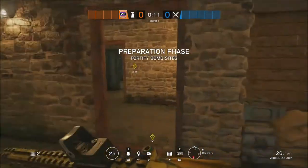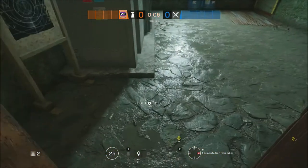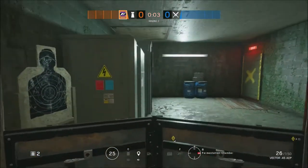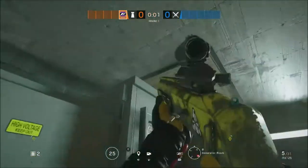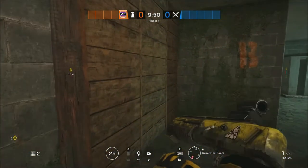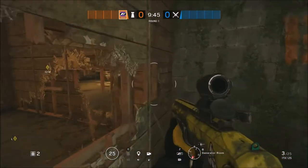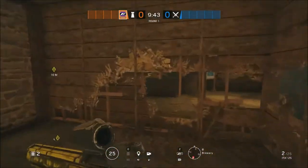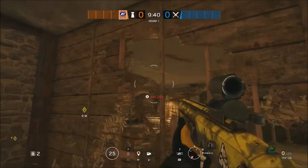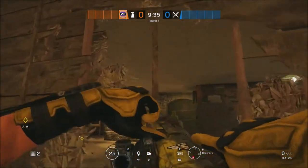Starting off with Mirror, you want to make your way into Fermentation or the B-Bomb site and place your shield in the far west doorway. You then want to head right over into the south-west corner and shoot out the hatch before shooting a line of sight out in that west exterior wall. Then you want to continue to shoot a further line of sight in the west wall of the B-Objective, and then make a rotation from the B-Sight to the A-Sight with Mirror's Shotgun.